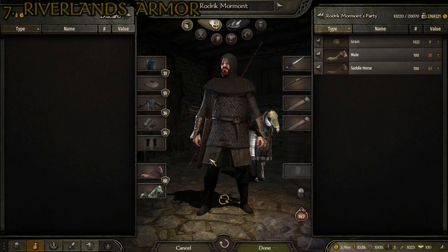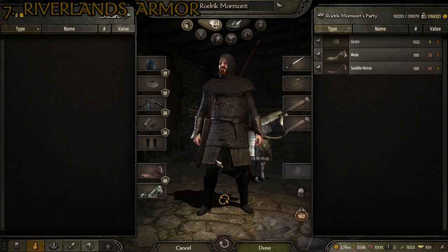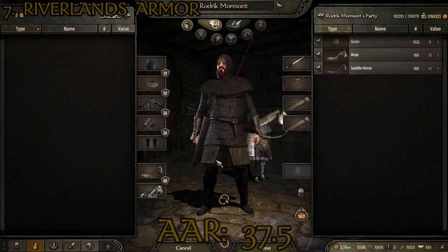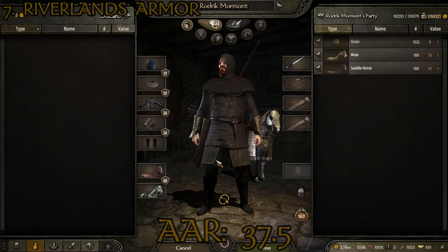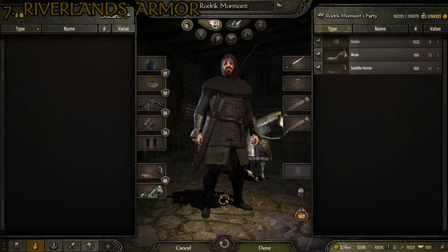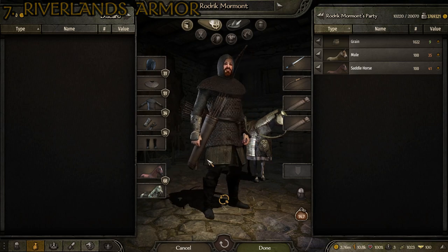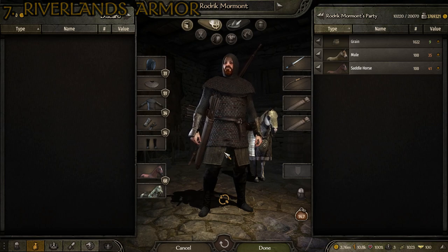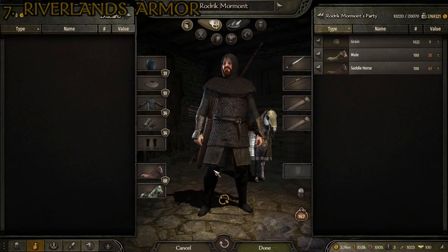I think the suit of armor looks pretty solid. As far as the stats are concerned, we have a total AAR — average armor rating — of 37.5, and the suit of armor itself has a weight of 10.6 kilograms. So a pretty light suit of armor overall, not bad if you want to run a little bit lighter and keep your load weight down. The AAR isn't crazy high, but given that it's a pretty light suit of mail and leather, it shouldn't be too hard to believe that it's a bit lower. That's the Riverlands and it takes up the number seven spot.